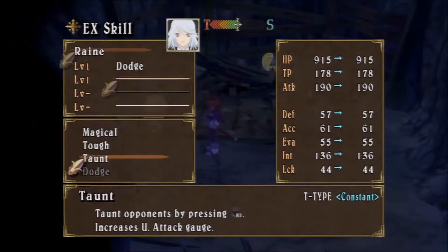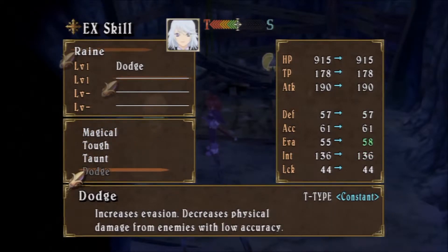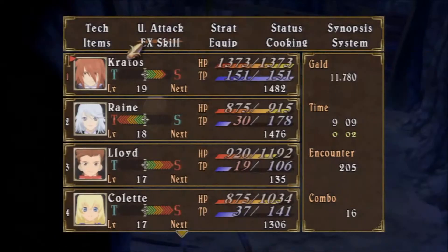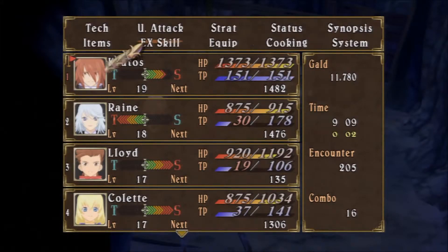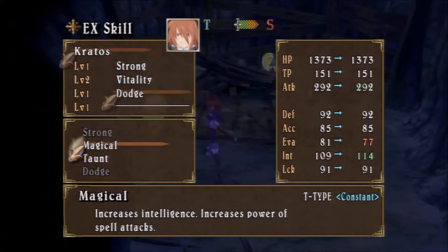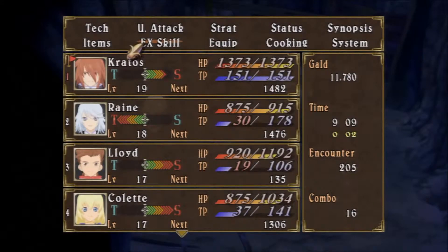Tough Taunt — taunt opponents. Oh hey, Tough is an S-type! I think I've already got that on Kratos, though. She's already got Dodge. Increases intelligence, increases power of spell attacks — that's what I want for her. Pretty sure Kratos already has Tough. No, he doesn't. I could have put Tough on him apparently. Was Tough on this? No, Strong was, and I mistook it for Tough. Dang it! I should have put this on Kratos and changed it to Tough. Ugh. That's my own fault. Whatever.